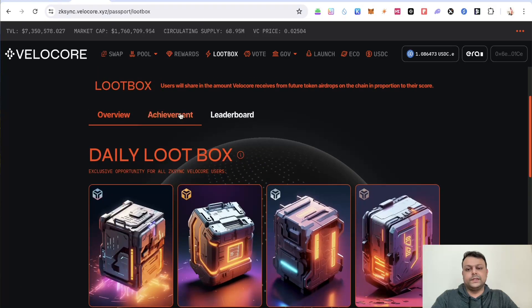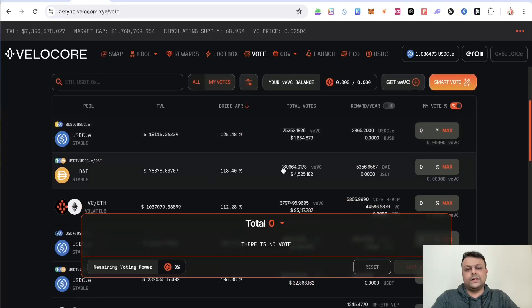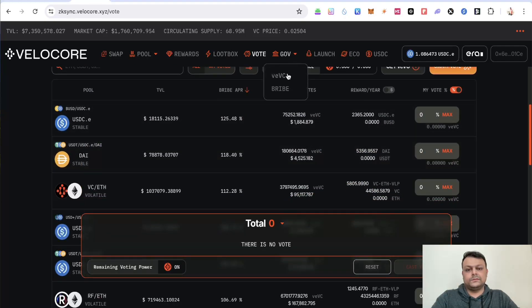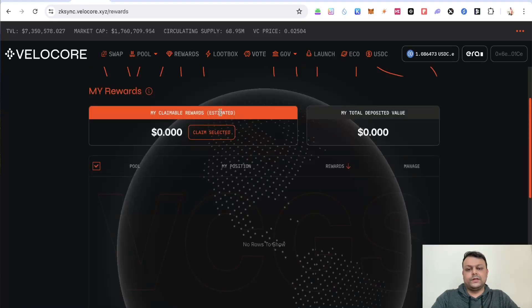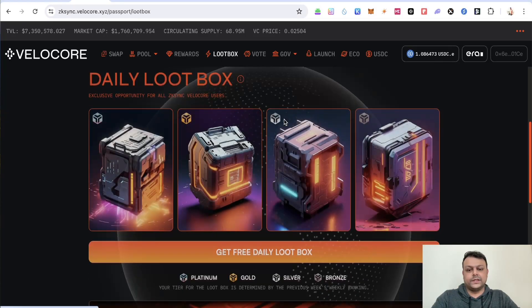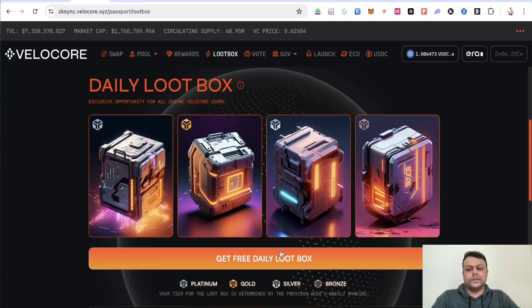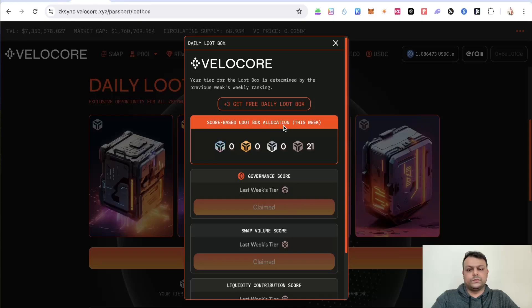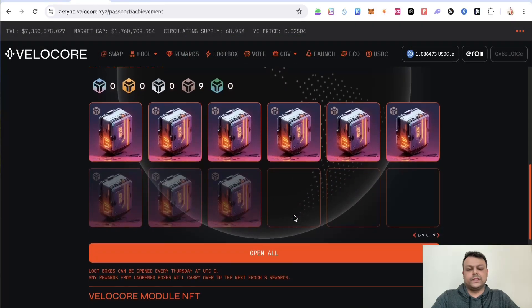Once you have the chests, you can open all of them. You can also go ahead and vote, and then bribe in order to get some additional voting rewards. With regards to the rewards, you would be able to see all your rewards. Now let me go ahead and open a few of these loot boxes.